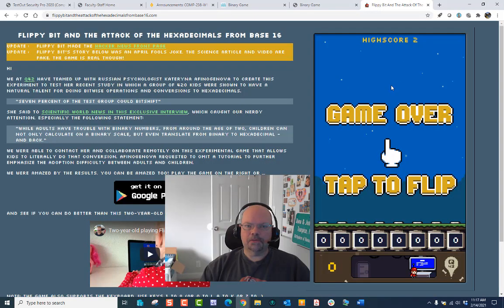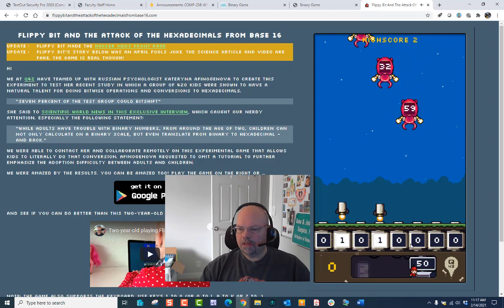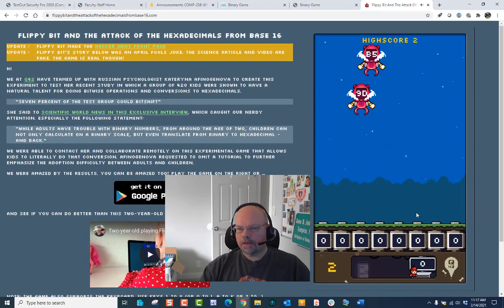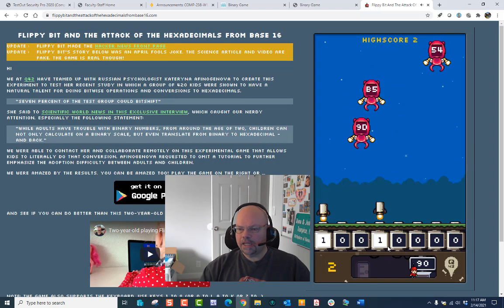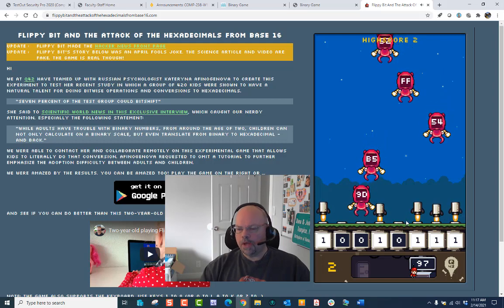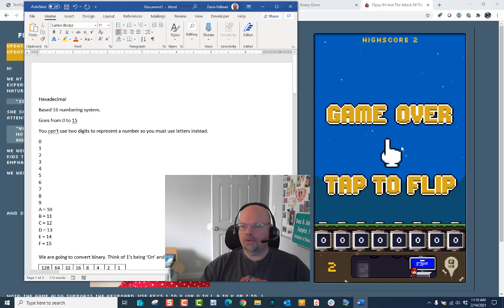Flippy Bit — Attack of the Hexadecimal, base 16. Let's click on Play. We have this thing coming down and it says 5, 9 — I need to come up with a 5, then 9. Kaboom. Then 3, 2 — kaboom. Then 9, 9, D. I lose. Nobody probably knew what I was doing, and obviously I'm not very good at this — but I'm actually better than you think. To know how to play this you need to understand hexadecimal.